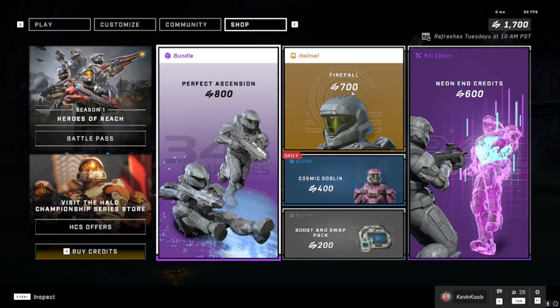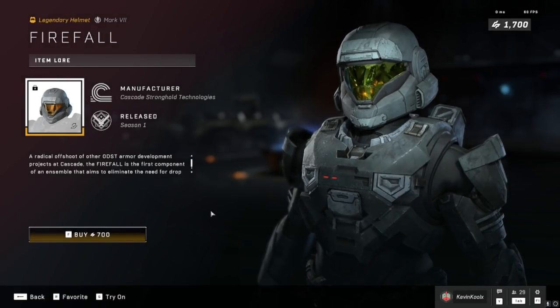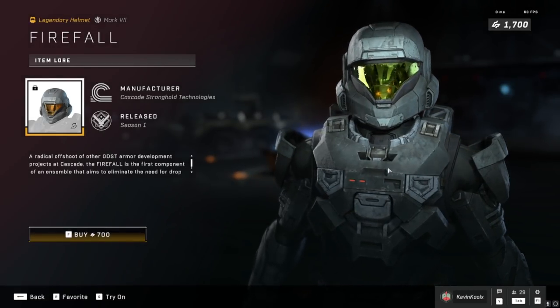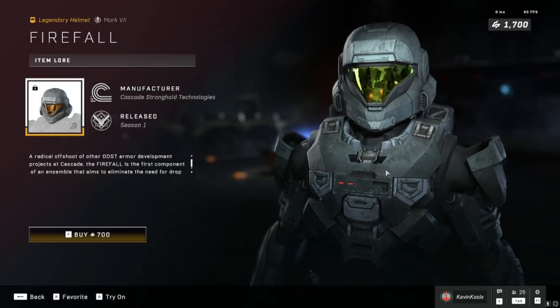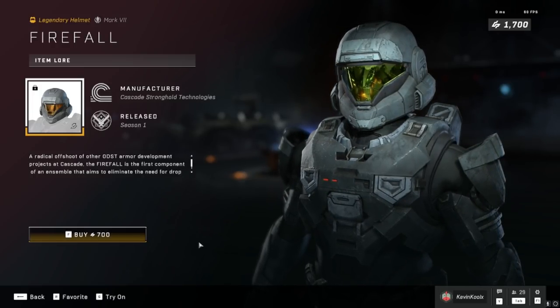For 700 credits, we have the Fire Fault Helmet, which is apparently a helmet designed to be an offshoot of ODSTs, as you can tell right here. It's a pretty sweet-looking helmet, but for $7 for just a helmet, I feel like it's still a bit steep.